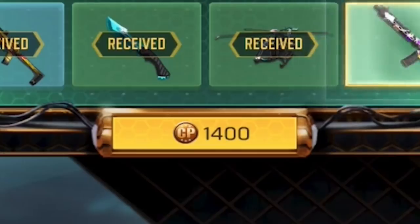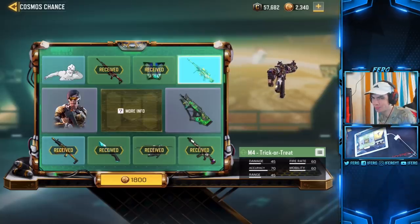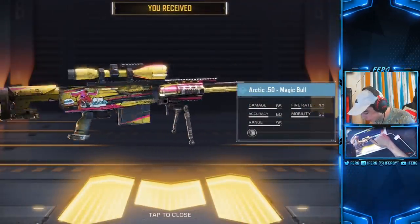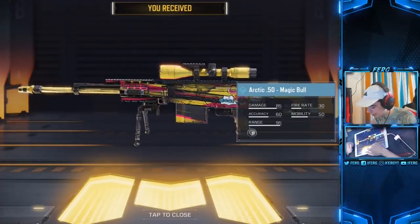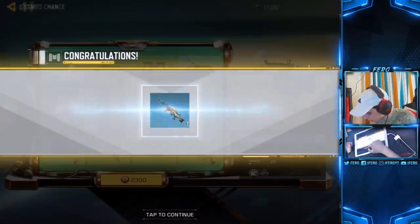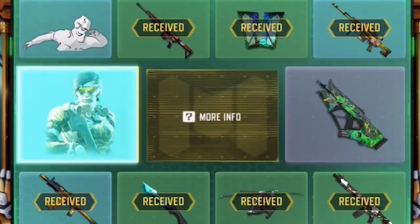It's getting pretty pricey right now. I'm not going to use the M4 skin to be honest — I'll show it for the video but I won't use that gun. Got the Arctic 50 Magic Bull as well — unless people want me to use it or it gets some kind of buff, I'm not really into it. Looks like a cool skin though; yellow isn't my favorite color but it's decent. 2,300 COD Points and we're going to have to buy more after this.